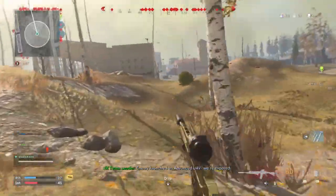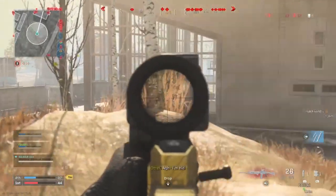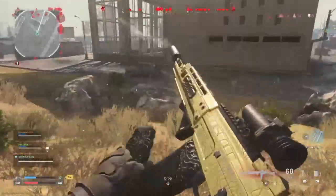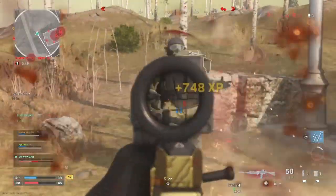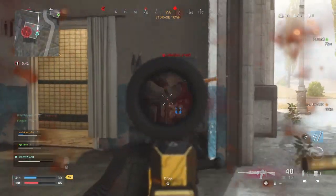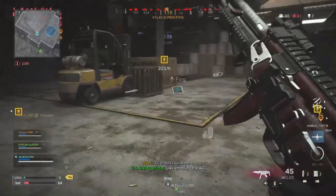My next tip is making use of those advanced UAVs. If you kill a King, you usually get a cluster strike or an advanced UAV in my experience. The UAVs not only show the position of the enemies but also which way they are facing, so you can sneak up on these players and catch them unaware. The ground loot in Kingslayer is cluster strikes, UAVs, advanced UAVs, and precision air strikes — so rather than weapons and armour plates, you tend to just get those 4 specific killstreaks.